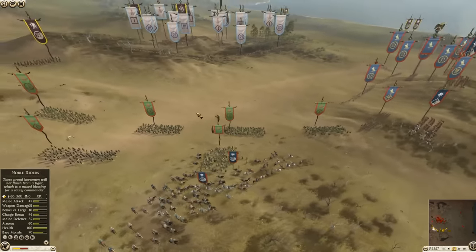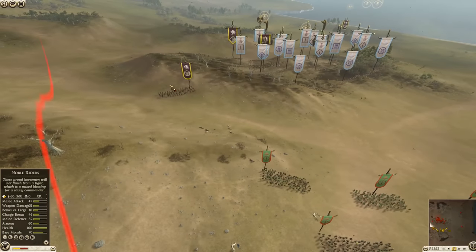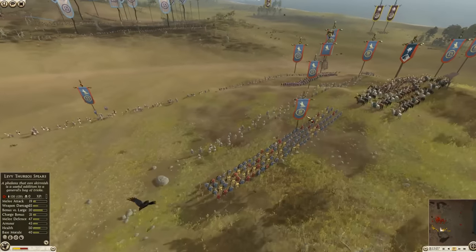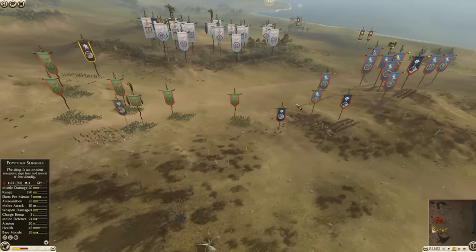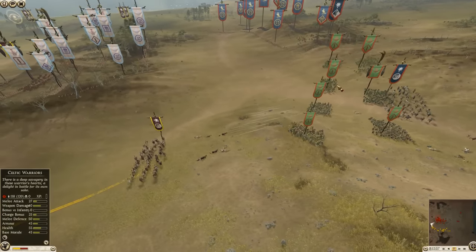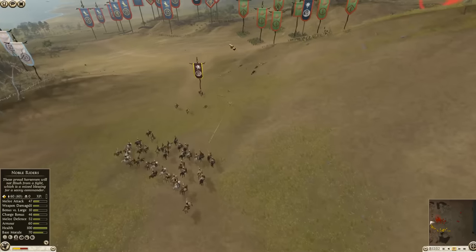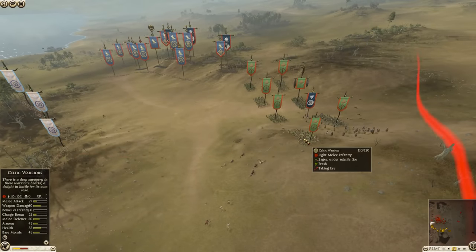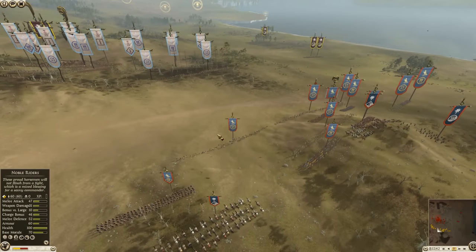Look at this — the Boei are pulling their melee assault troops out of the main formation and stacking them on the flank, as if they're going to try to overload a flank. The problem is Egypt doesn't really have any melee power here, so this could be risky. There's no cavalry support out on that flank either. The Slingers are targeting out there now — they might be trying to force the Boei to attack.